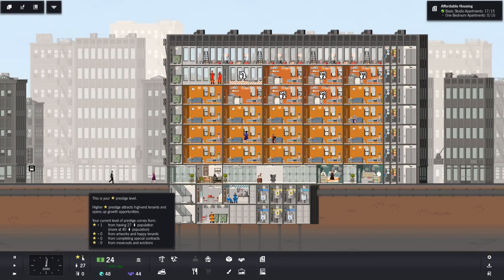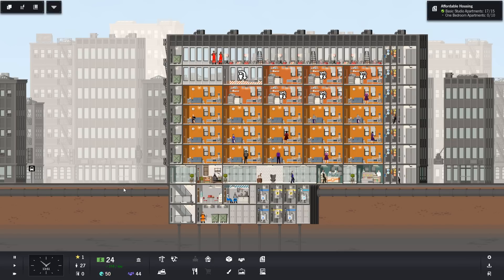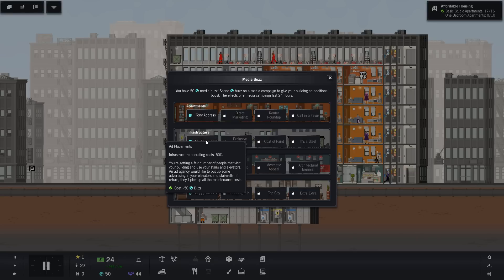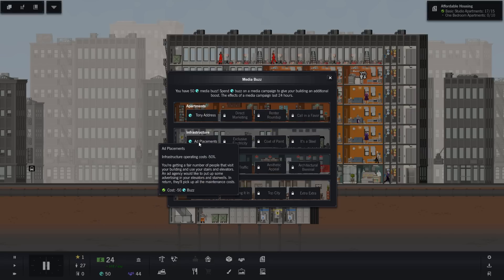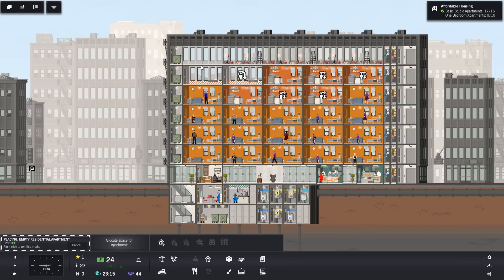So we need to get our prestige. We get more at 40 population, and from artworks and happy tenants, and special contracts. Oh, start a new campaign - let's just have a look at that. So what can we do? Increase satisfaction for all apartment residents, that could be good. Infrastructure cost minus 50% - that could actually be very good, it would give us a nice boost of money. Increase sales revenue for stores and restaurants - not too excited about that. Yeah, we're going to go for this one. So we're going to get a boost of money for two days, which is going to be fantastic.